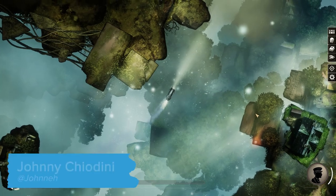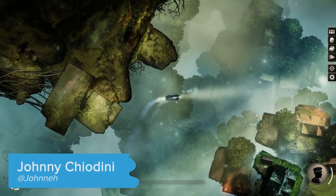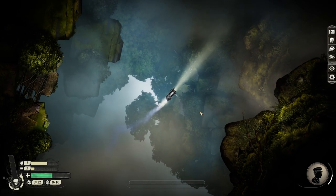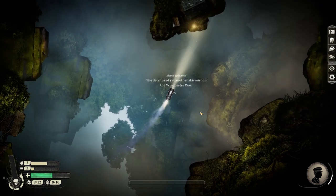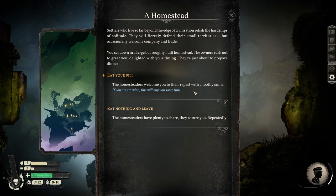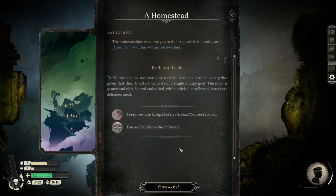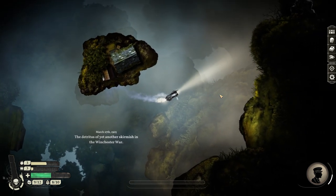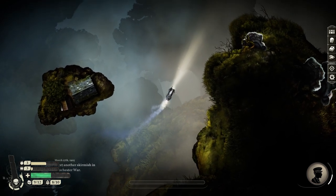A little over two years after its announcement at EGX Rezzed 2016, Sunless Skies is finally coming out of early access. More of a spiritual successor to Sunless Sea than a direct sequel, it takes gloomy, story-driven Victorian exploration into the skies, creating a spacescape teeming with life, even as it's in danger of being torn apart by war.